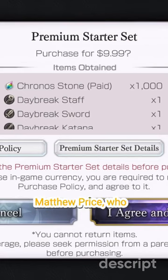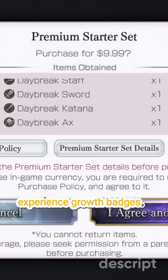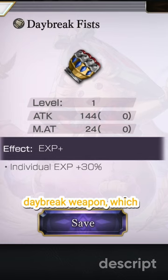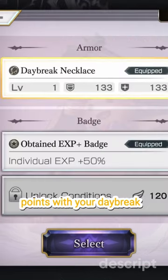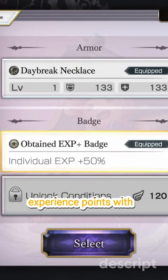Thank you to my subscriber Matthew Price who pointed out you can get massive experience point boosts from your Daybreak gear if you combine them with your experience growth badges. Just combine your Daybreak weapon, which gives you 30% experience points, with your Daybreak armor, which also gives you another 30% experience points.